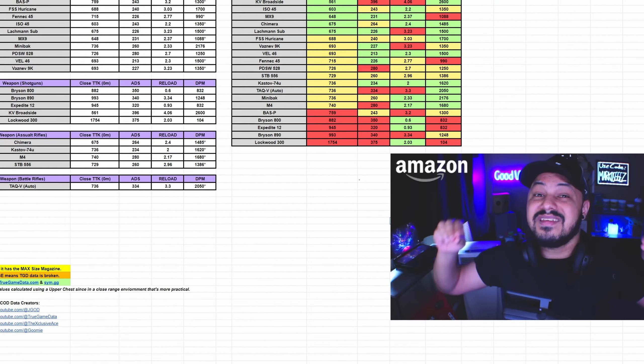I've gathered data from sources like True Game Data and SimGG. These are credible sources as they pull this directly from the Call of Duty Modern Warfare database. In this chart, I've gathered SMGs, shotguns, a few ARs, and a qualifying battle rifle. I've highlighted important stats like close TTK, ADS speeds, reload speeds, and DPM.